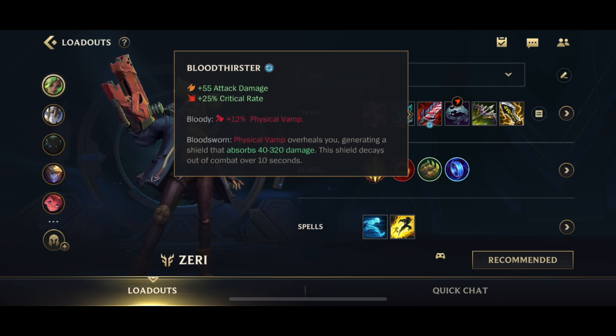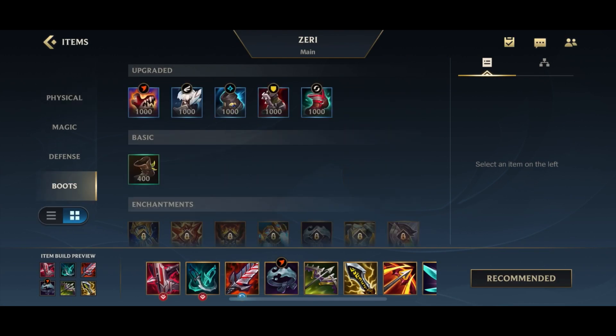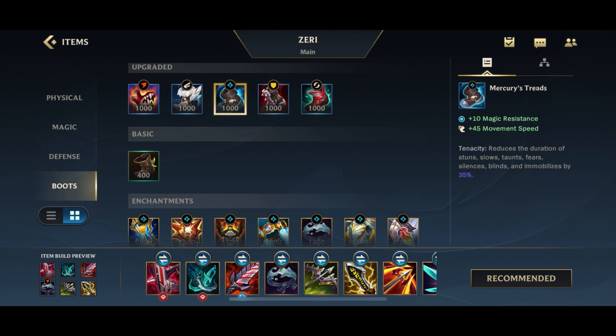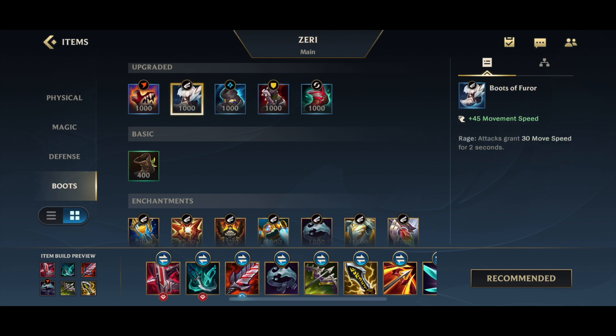For your boots, you have a couple of options. You could go for Defensive Boots because Zeri is pretty short range and you'll generally be in the thick of fights. You could go for Boots of Fear for additional movement speed, though I don't really like that when Phantom Dancer is in the build. Or you could go Gluttonous Greaves for even more healing, which is what I do the majority of the time.